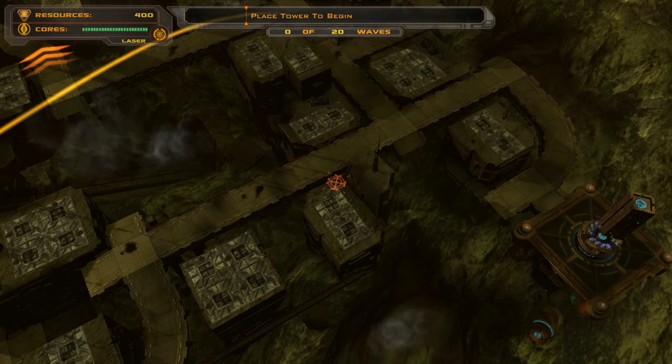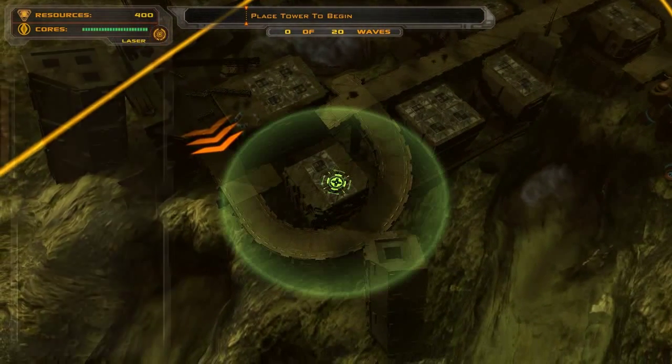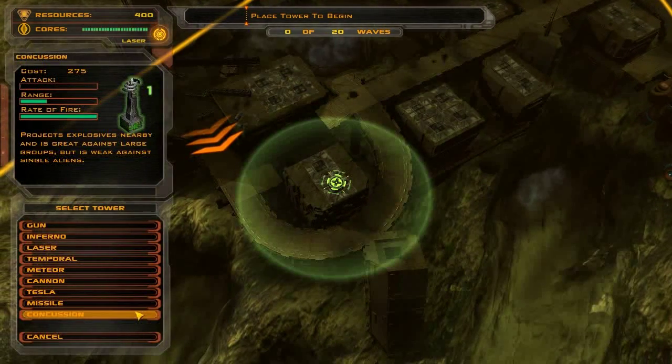This is Guardians Fall. This actually is a really easy map. I'm sort of surprised that they had something like this — it's sort of in the late middle of the game. But the first thing that I do is something that I don't usually do, and that's build one of the concussion towers or a high-end tower first.